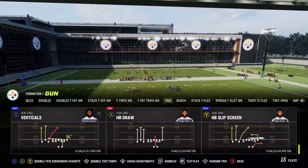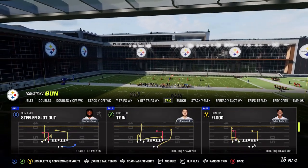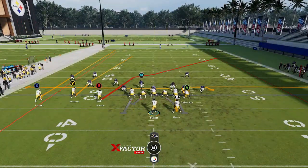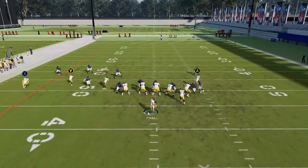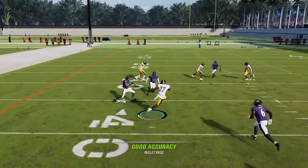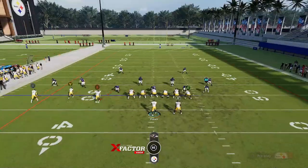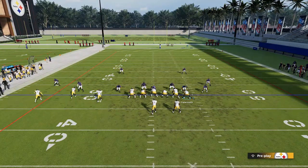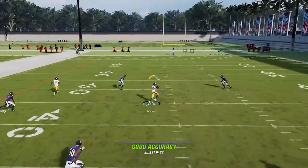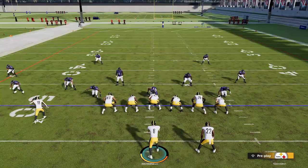There are still two more dink-and-dunk plays, including the verticals, which is similar to the PA Deep Cross but with one additional route. The main read here is really the running back's route. You could throw to the deep crossing route the same way as before, but this play is really all about throwing to the running back, who runs one of the better routes in the playbook. The B route is also a very good option — if it's a blitz, it'll be wide open.